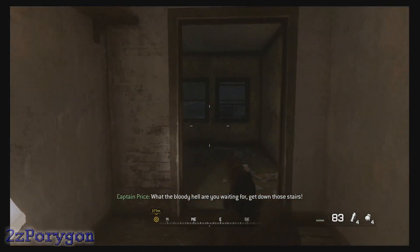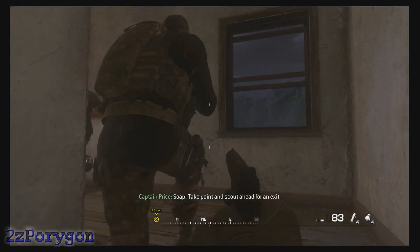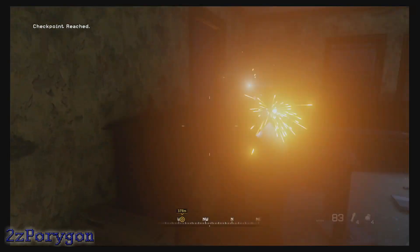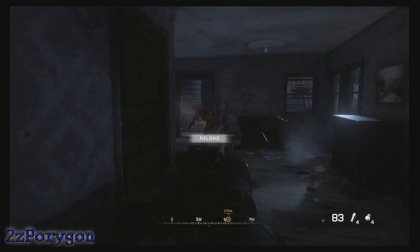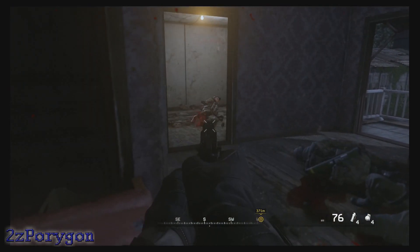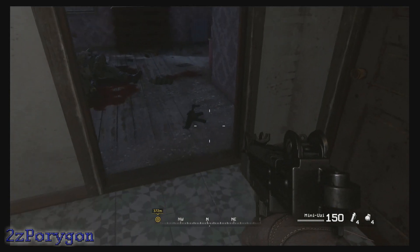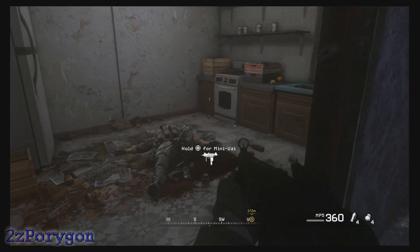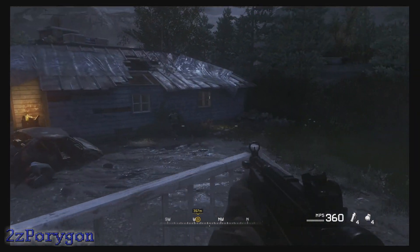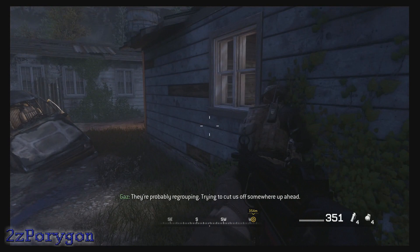What the bloody hell are you waiting for? Get down those stairs. Was he talking to me? Take the point and scout ahead for an exit. Time to get my vengeance on that guy. Okay, come on. Enough of the flash. You're so dead. That's dead for you. I need a new machine gun. This one has a lot more ammo. It's too quiet. Where the hell did they go? We're probably revolving — trying to cut us off somewhere up ahead. Most likely. Stay sharp.